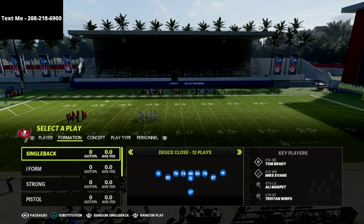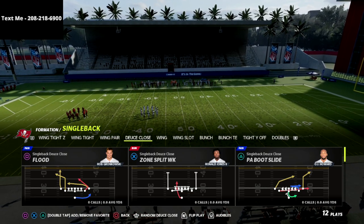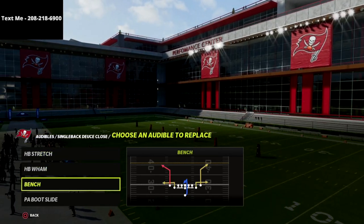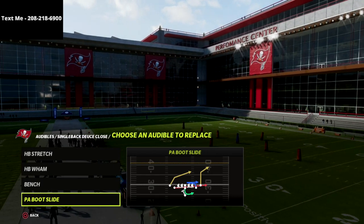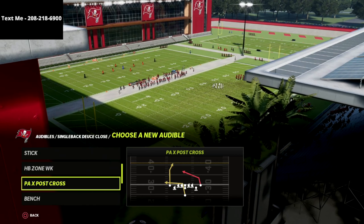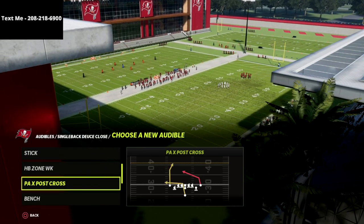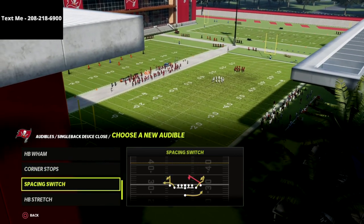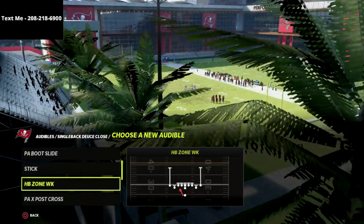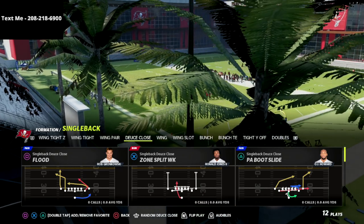A little pro tip is you can also combine this with the Deuce Close. Out of that we've got the stretch, the lamb, the bench, and the PA boot slide. If you don't want to put the PA boot slide in there, you can put the PA cross if you wanted to as well. Those are both very viable options. I'm going to probably put the PA cross in there and then we're going to roll with that.